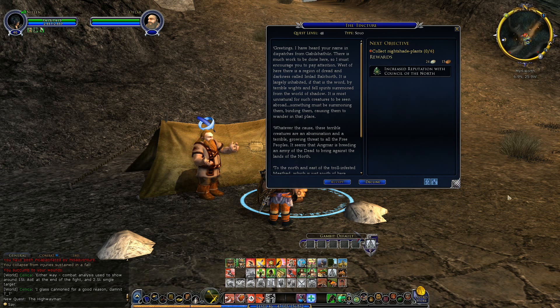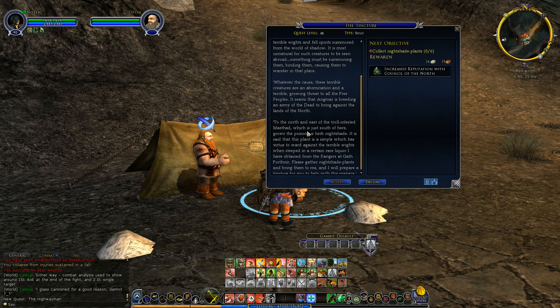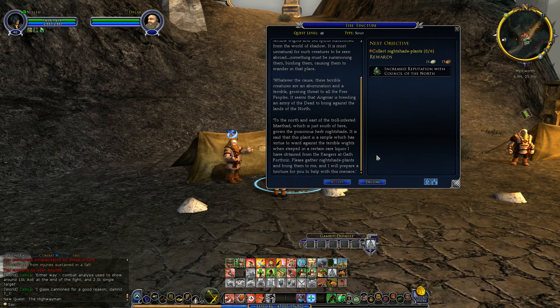Nightshade plants. Greetings! I've heard your name in the dispatches from Gabul Shathur. There is much work to be done here. West of here, there is a region of dread and darkness called Imlad Baldkorth. It is largely inhabited, if that is the word, by terrible whites and fell spirits, summoned from the world of shadow. It is most unnatural for such creatures to be seen abroad. Something must be summoning them, binding them, causing them to wander in that place. These terrible creatures are an abomination and a growing threat to all the free peoples. It seems that Angmar is breeding an army of the dead to bring against the lands of the north.